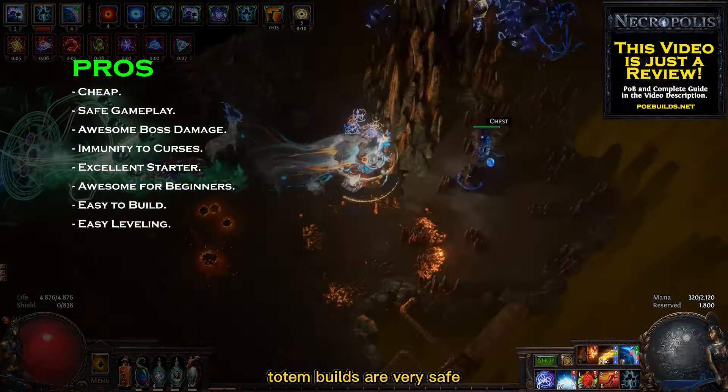To list the cons, I start by saying that since Freezing Pulse uses projectiles, obstacles can be a real pain for your clear speed, but everything will be okay if you keep repositioning your totems when needed. Another issue is that this build doesn't have access to evasion or spell suppression, but don't worry — totem builds are very safe and if you mind your position, it will be hard for you to die.